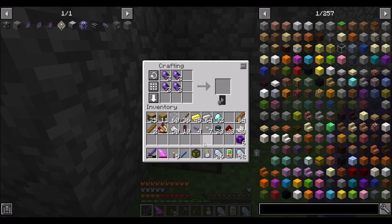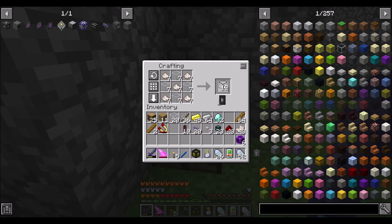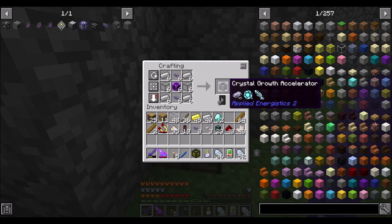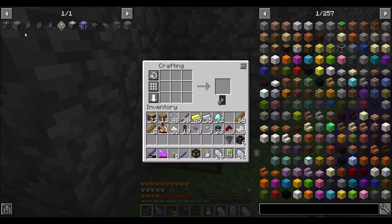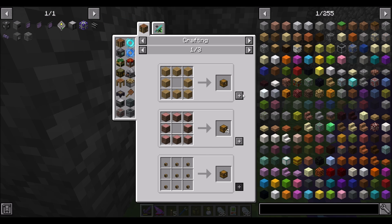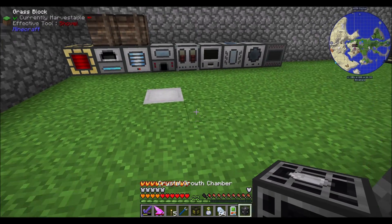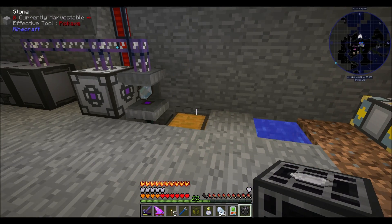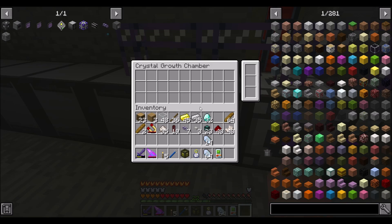We're going to want more of these real quick, and then some more quartz glass — going to grab a bunch because we know we'll need it in the future. So that's six of those, and then we want a hopper. That recipe's in — why do I feel like it's been a while since I've seen that recipe? That's a great recipe. Crystal growth chamber — that's cool.